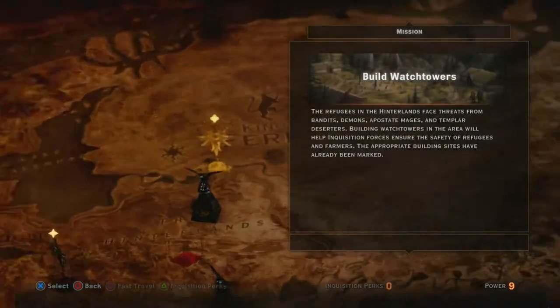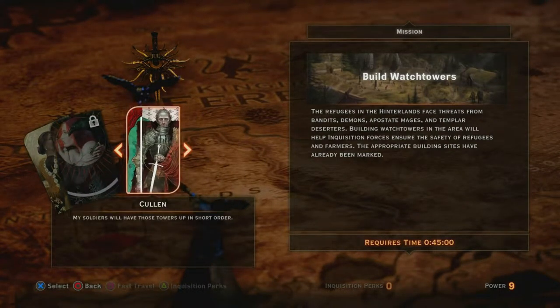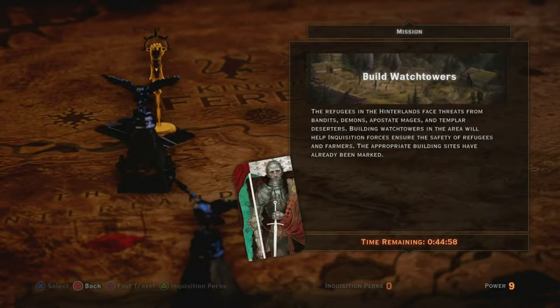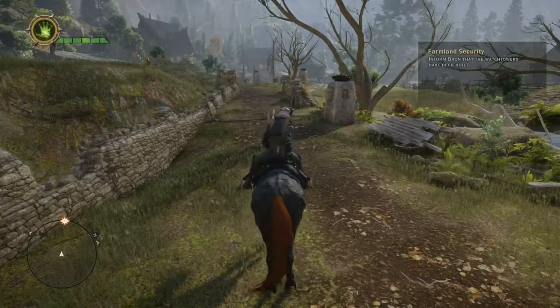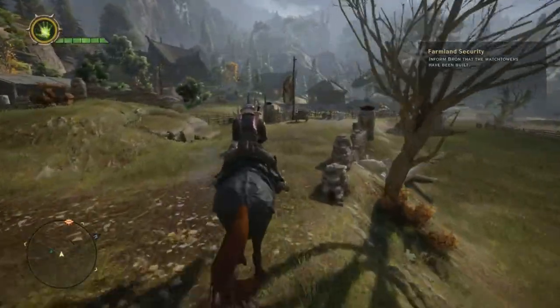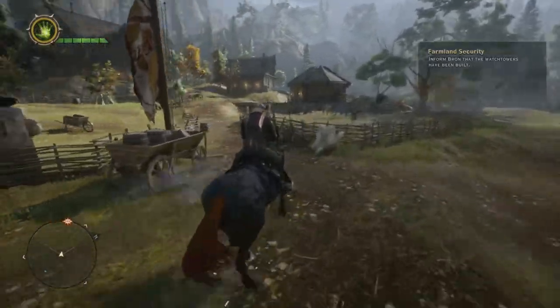Here is the fourth portion. Once you've planted that third staff of influence, you must return to Haven to your battle board, and you need to assign one of your Inquisition party members to complete the towers. Most people forget this — you can't just turn this in. I would recommend that you assign Cullen to do this quest, as he and his Templar brethren take the fewest amount of minutes to complete it.